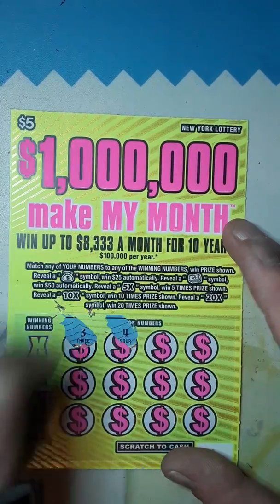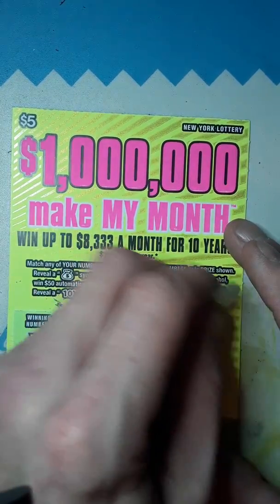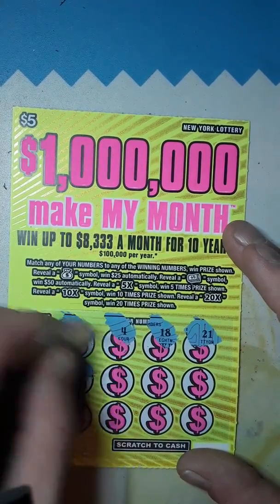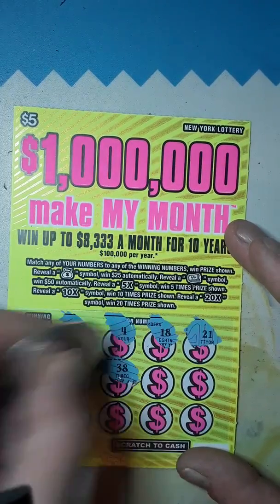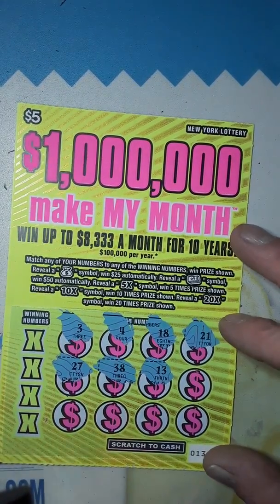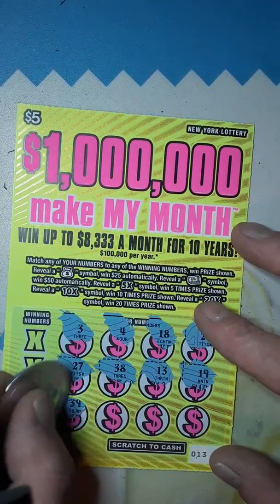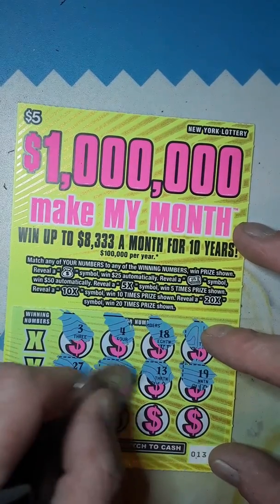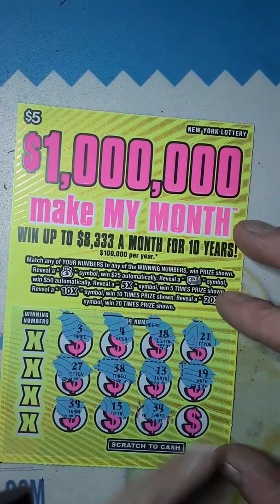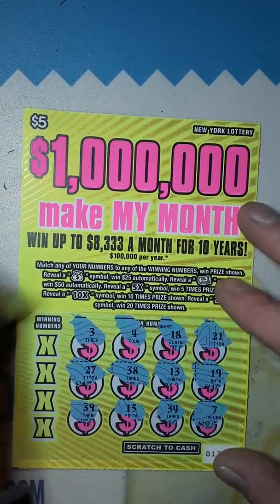We've got a 3. We've got a 4. We've got an 18. We've got a 21. Come on, let's find that money roll. There's my lucky 27. 38. There's 13 — lucky 13. Is lucky 13 going to come out on ticket number 13? That would be awesome. We've got a 19. A 39. 15. 34. And a 7. Okay, so we don't have any symbols.